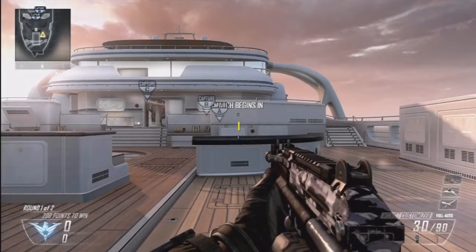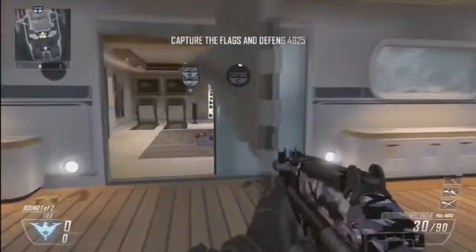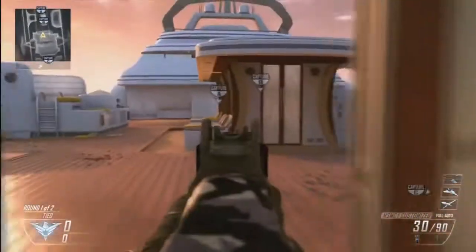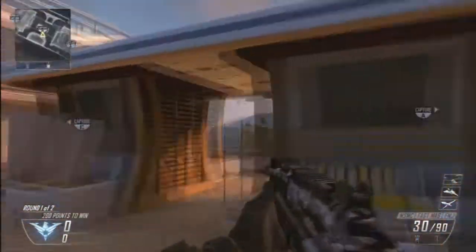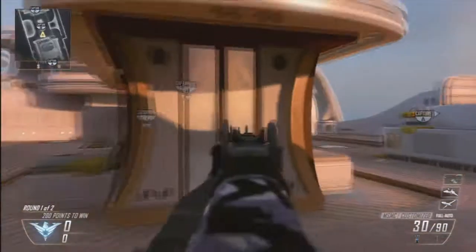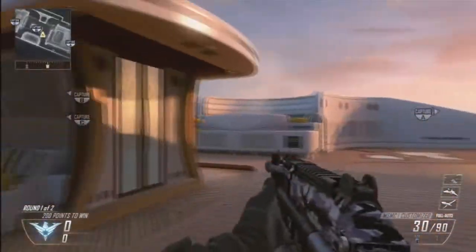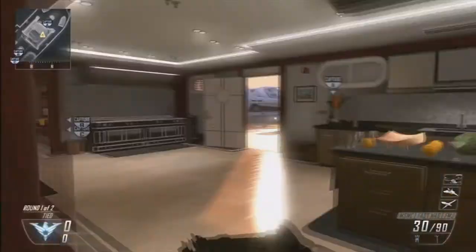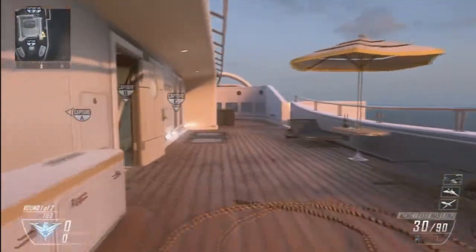Spawn traps on this map are really good. If you spawn on this side, you're going to want to cap C and cap B, because if you don't, they will spawn elsewhere. If they have B and A, they will spawn around here and onwards, but if they only have A, they'll spawn only at the A flag.